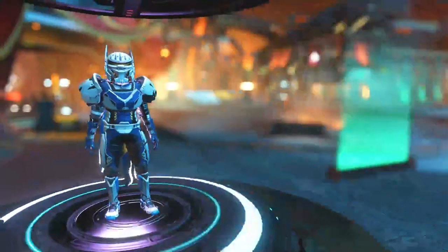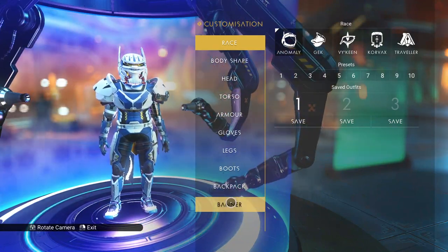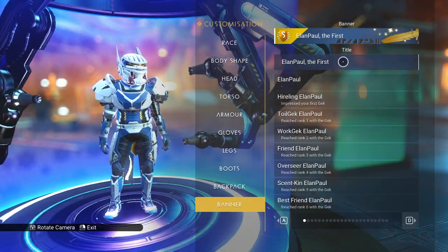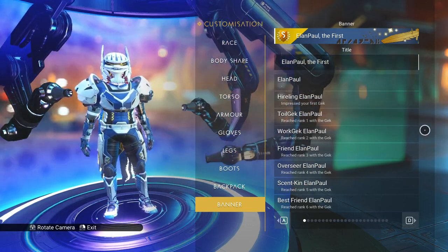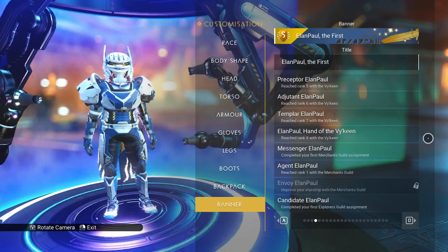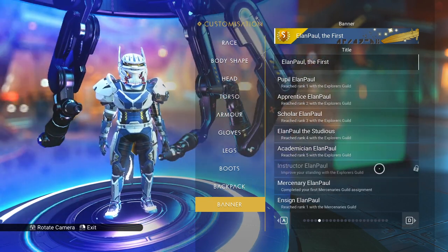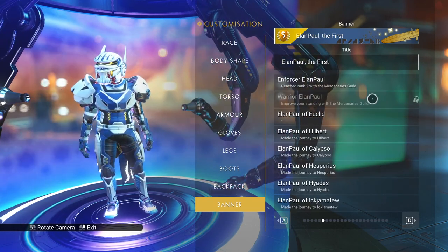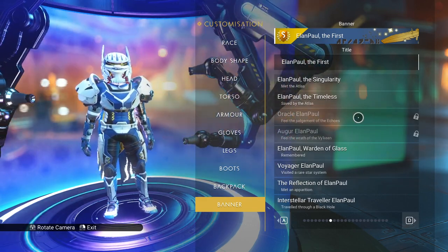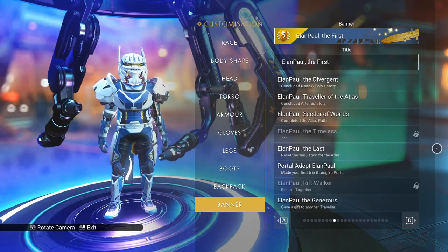I interacted with this last time. While we're in here, let me share a little bit of information. You can change your title here — not your name, but your title. I did some title searching a while back and I think I'm only missing a few now. All these titles are ones I've acquired over the 1900-plus hours I've played. I've got to improve my Merchant's Guild standing, Explorer's Guild standing, and the Merc Guild — so there's three.